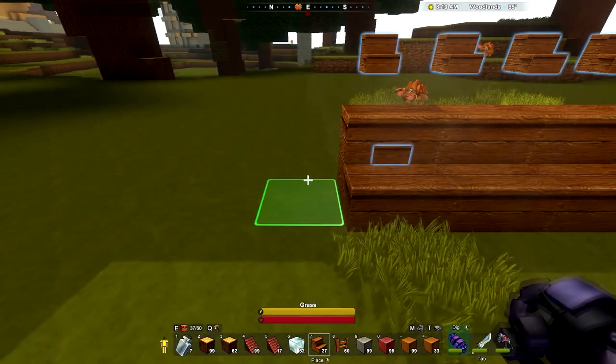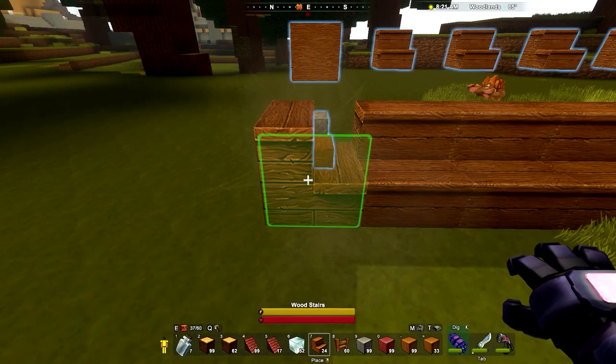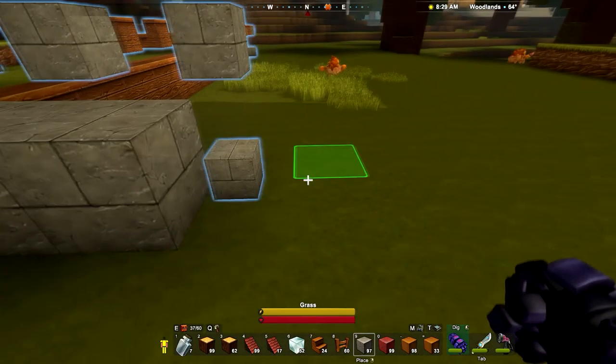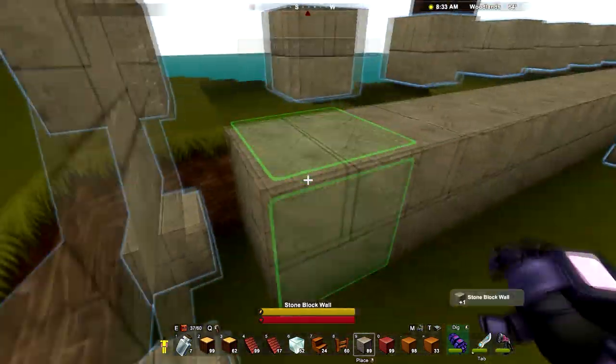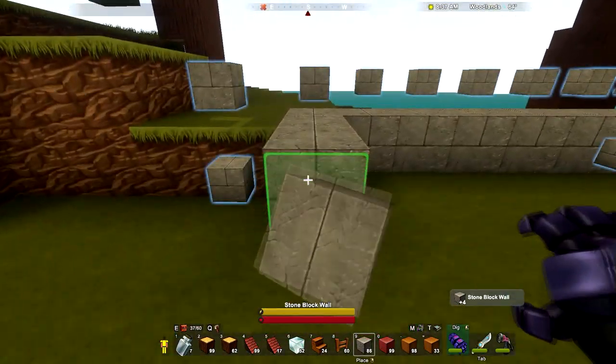There's a lot of stairs. I guess this must be the entrance to the thing. Yeah, I think it's counting this as one wood floor. I wonder if the cornerstone is kind of a wild card, so it can count as pretty much anything.